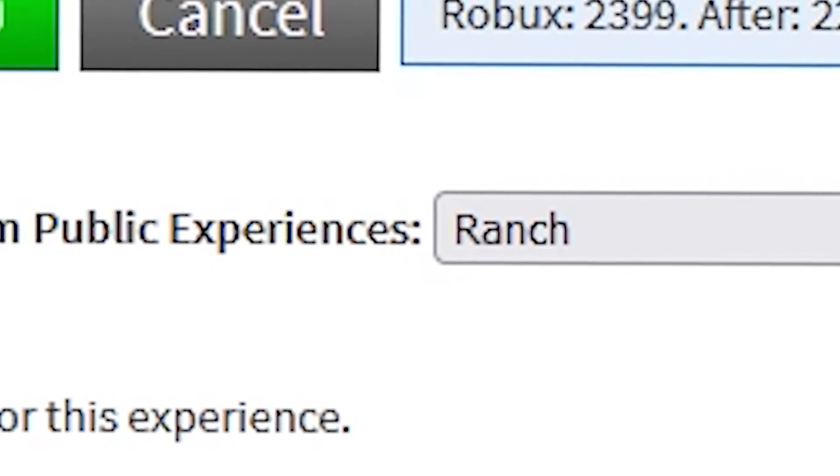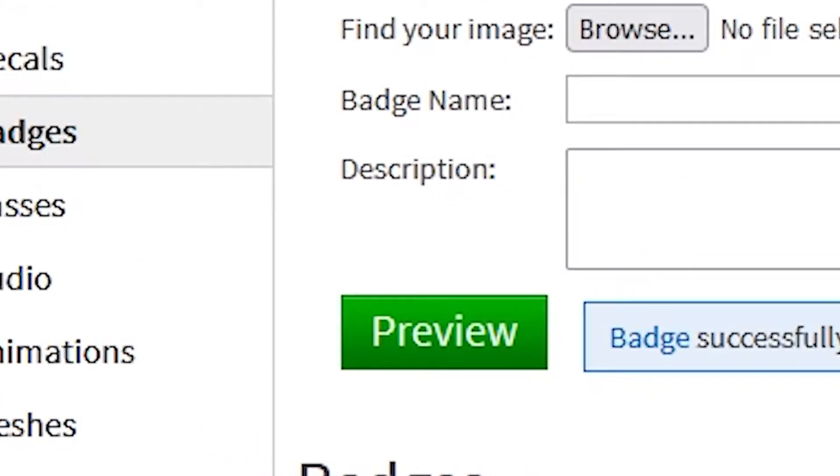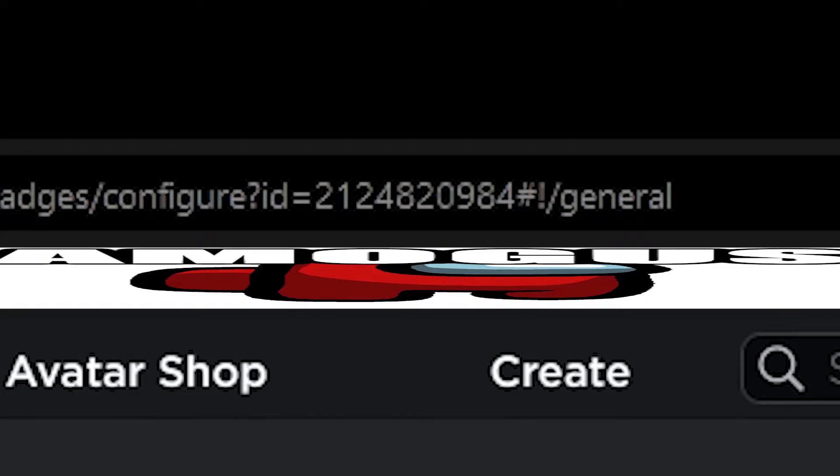At least share it — I'm spending a lot of money on this. Once you buy the badge, press Configure and you get this little ID. Copy that.